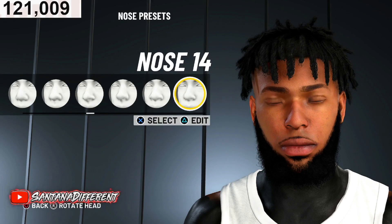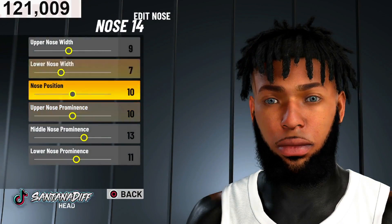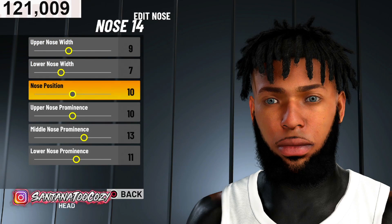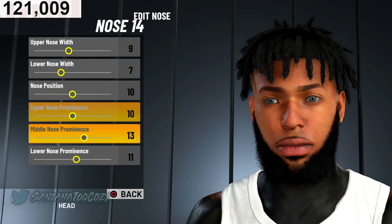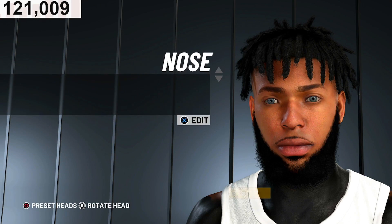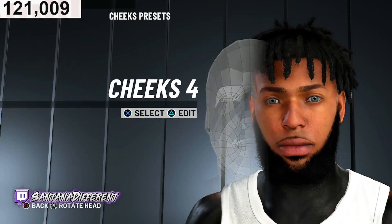Nose is number 14, upper nose width 9, lower nose width 7, nose position 10, upper nose prominence 10, middle nose prominence 13, lower nose prominence 11. That's the perfect nose angle — look at the nose, that's only sweet.